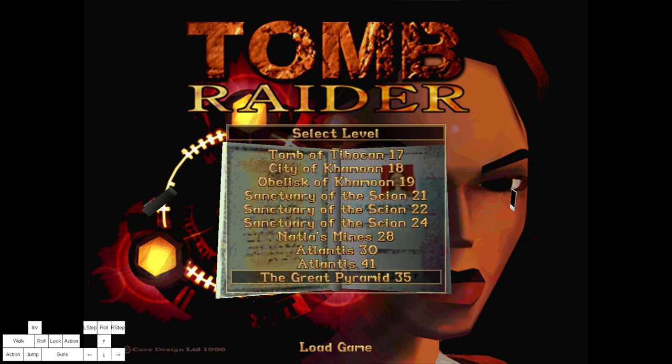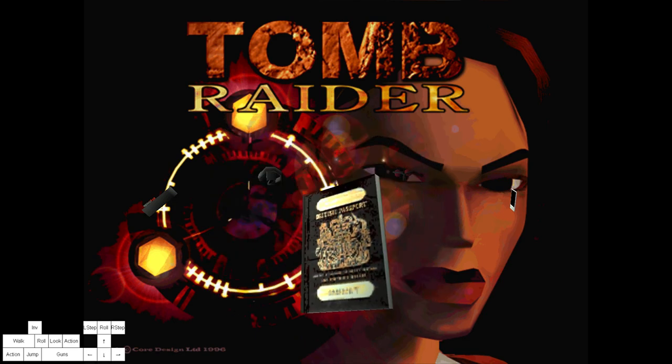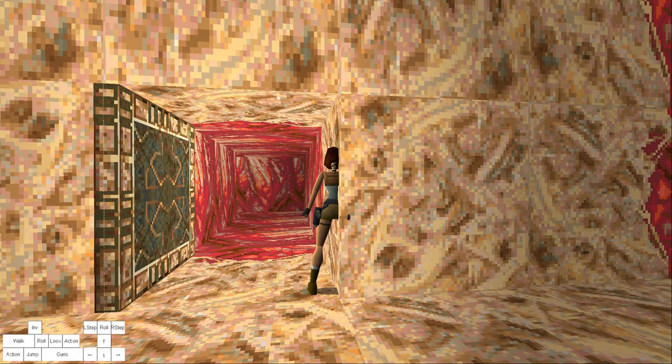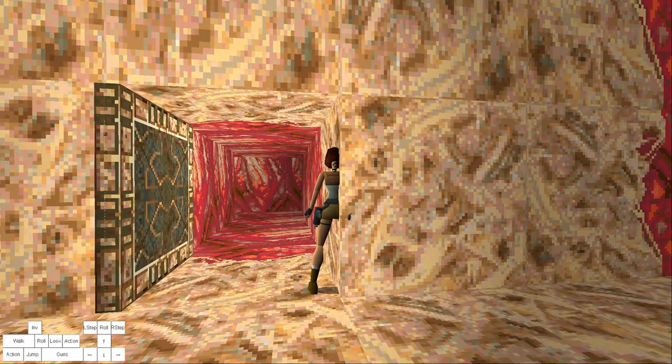And then another trick, which is the great pyramid one: after you get the right angle, this is the right angle where you are. You hold F3 — the game freezes — you hold the up key, then you hold F4, let go of F3. Now you're holding F4 and the up key, then you hold walk, and then let go of F4, and it gets you up on the right angle.